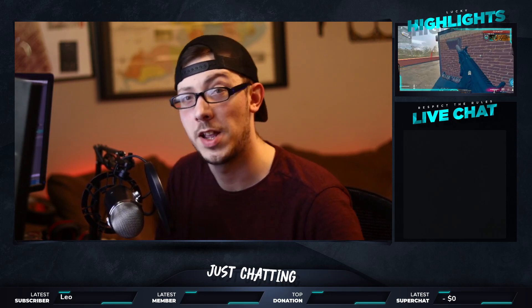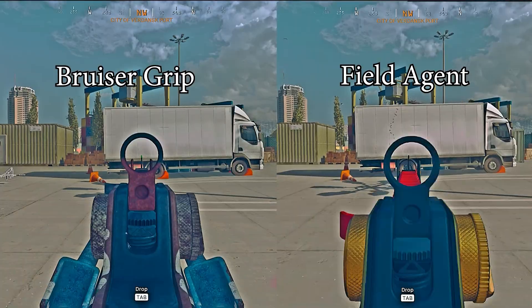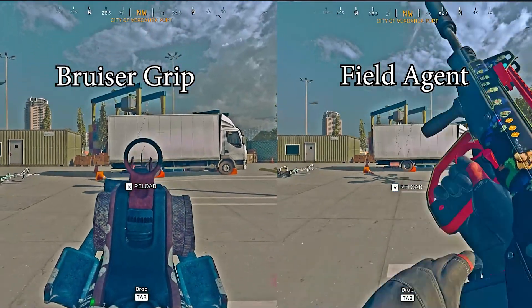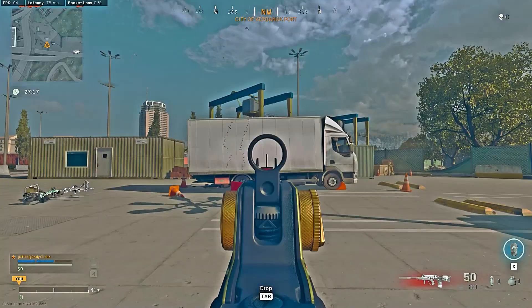The FFAR is definitely a gun that is most usable within 40 meters — inside of that mark, you're really going to be able to hit your shots. The stock sights on the side are just kind of hard to manage, and they block a lot of your visibility, which means you might want to use a scope.